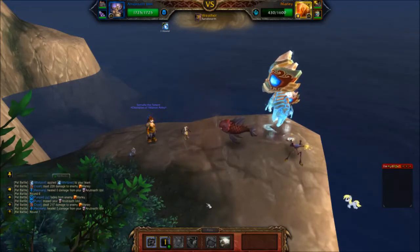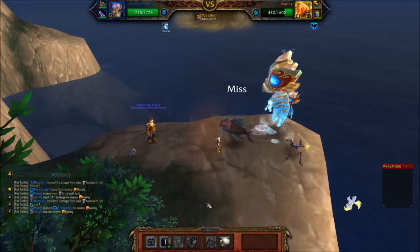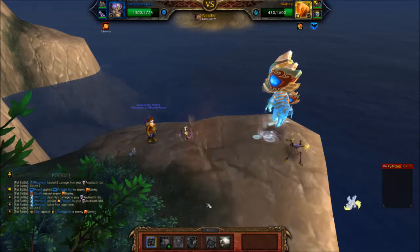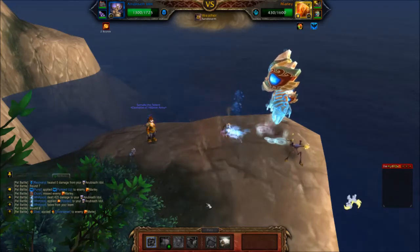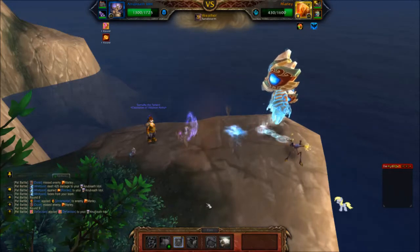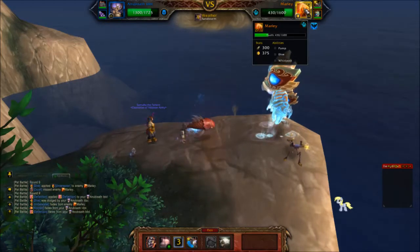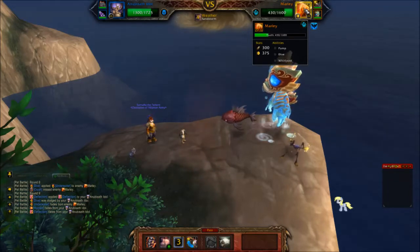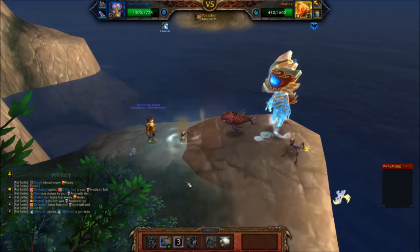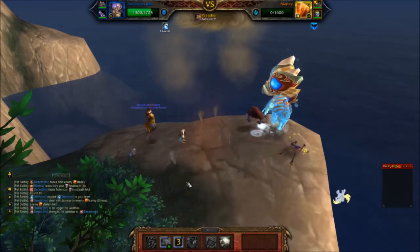I'm going to take this whirlpool because I want to grab his dive, which he's going to do fairly quickly. He's going to dive — there he goes. I'm going to deflect the dive because that's his biggest hit. His abilities are dive, pump, and whirlpool. He hits him with a sandstorm, which takes him out — and that's Marley.